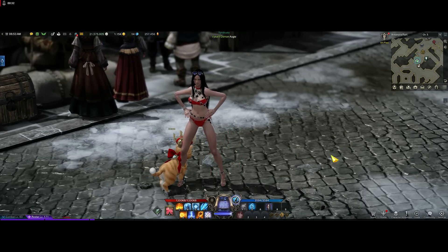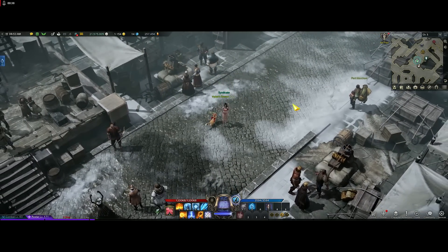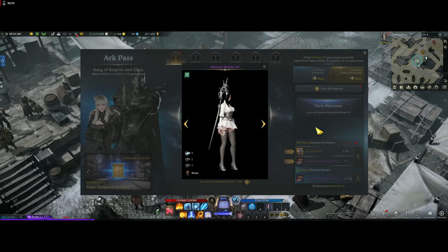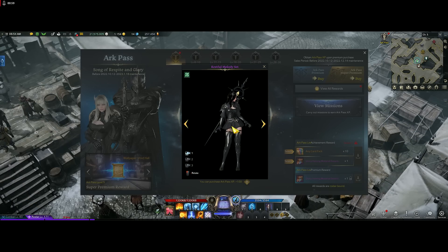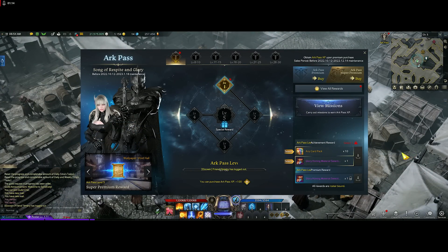Let's hop straight into today's video. We did get the Arc Pass with the new update, so let's go through the Arc Pass and look at the rewards. There are some pretty juicy rewards — a lot of honing materials — and there's also a really cool skin. If you click on the left, you can preview the skins. You can get it with blue crystals so you don't have to spend real money. In a couple of days, people will also list them on the auction house.